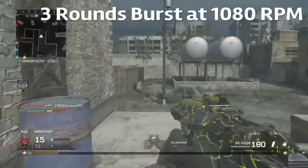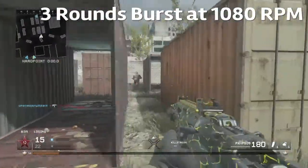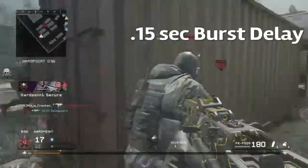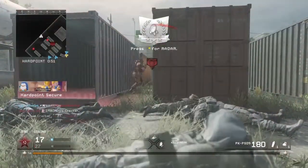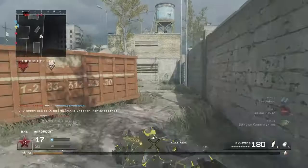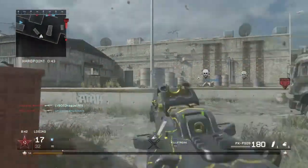The 3 rounds burst out of the gun at 1080 RPM, and then there's a 0.15 second burst delay, giving it a total fire rate of around 600 RPM. So the burst itself is pretty fast, but then there's a little burst delay, and overall it's pretty decently fast — not super slow firing.